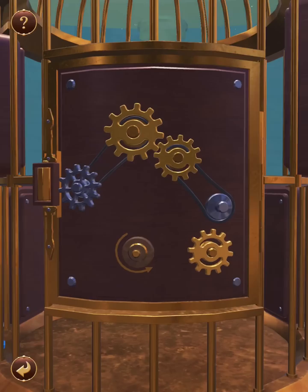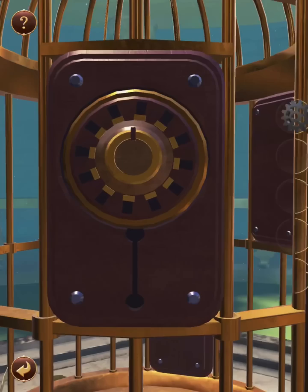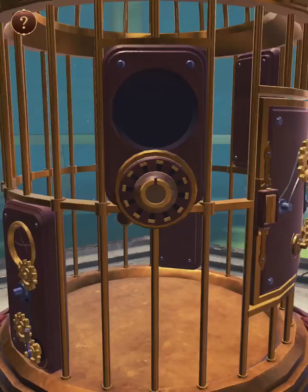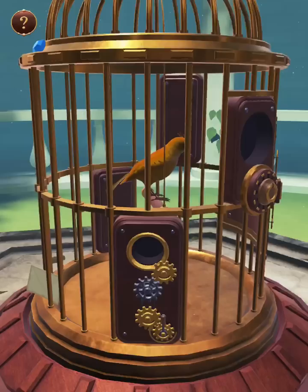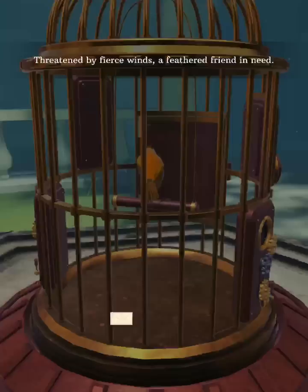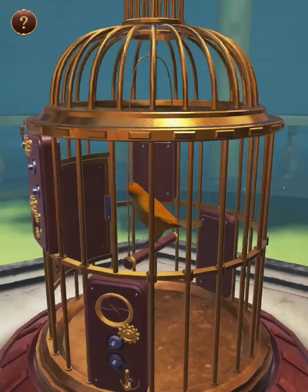Alright, grab the gem and also this gear. Now head left, grab another gem, turn this, grab another gear, come here, grab that lever, grab another gem, and a letter. Continue.